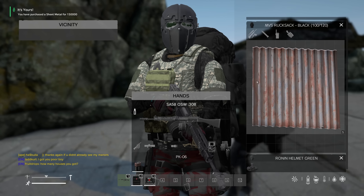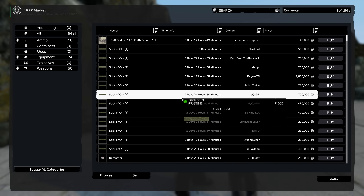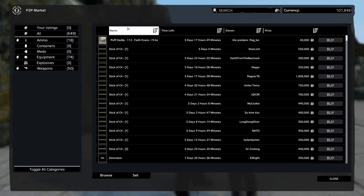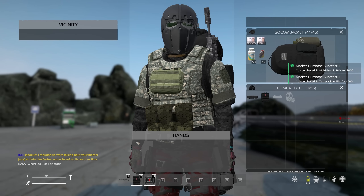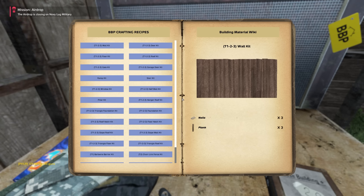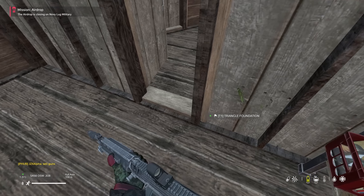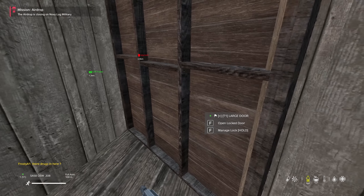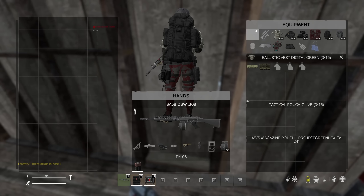I wasn't expecting to buy sheet metal but there you go. Yeah I might be able to armor up a door inside the base. Either that or I could just immediately put that back on for like 500k and they'll probably sell. Got some pills as well. Right yeah it's different these days - I think I could probably build a sheet metal door in here, should I just try it and see?